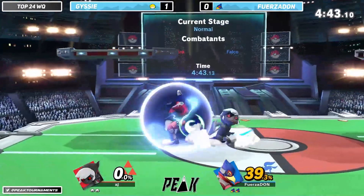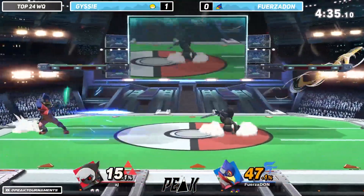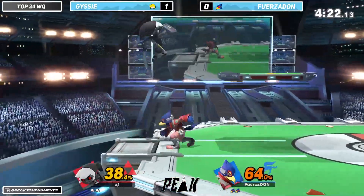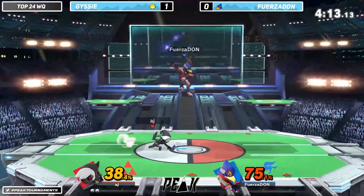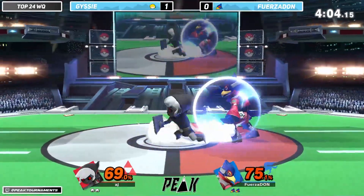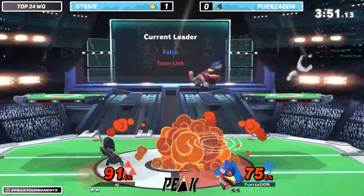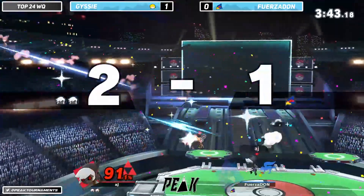It seems neither player really has each other's number right now, although Jaisi is trying to make a case with these percentages and extensions, kind of piling on a bit. Now going back to a more defensive style and Forcedon going for a lot more hard reads, trying to catch the jump. Getting hit by that dash attack too — percentage being rough for him. Forza's just been running at him or jumping at him and not getting much started.